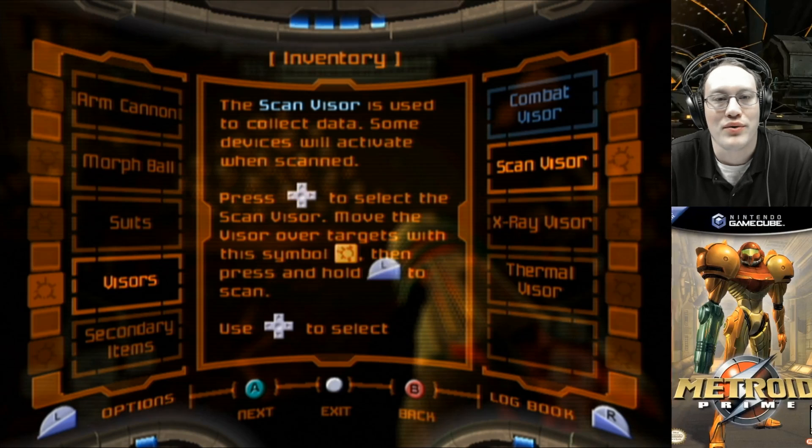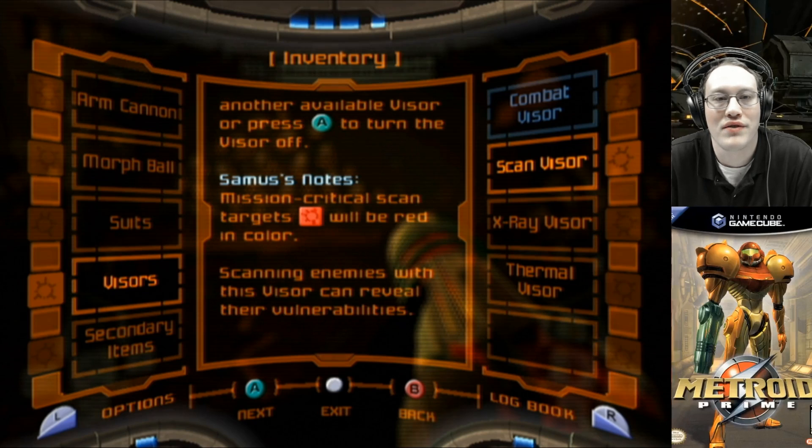So this is the suit with all the other stuff. The scan visor is used to collect data. Some devices will activate when scanned. Press D-pad left to select the scan visor. Move the visor over targets with this symbol, then press and hold L to scan. Use D-pad to select another available visor, or press A to turn the visor off.